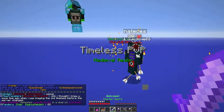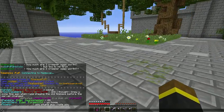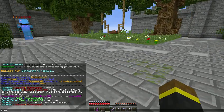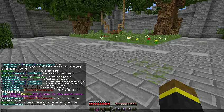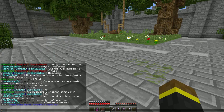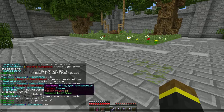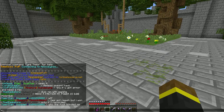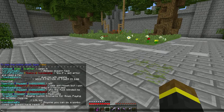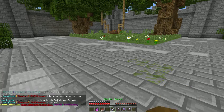So what you want to do — and I still need to sort my gear — what you want to do is type slash TPA to a random person. Normally people will put it in the chat like 'TPA me for OP faction.' You get the point — they'd be like 'TPA me for OP faction.'